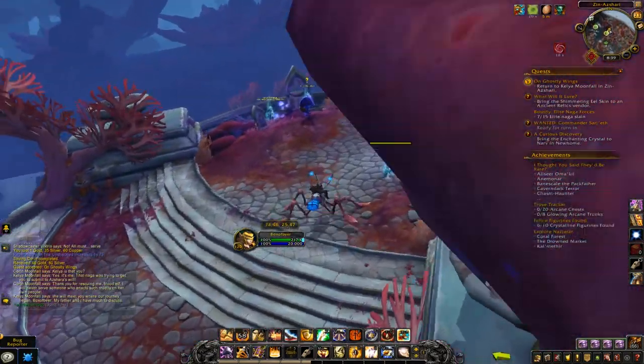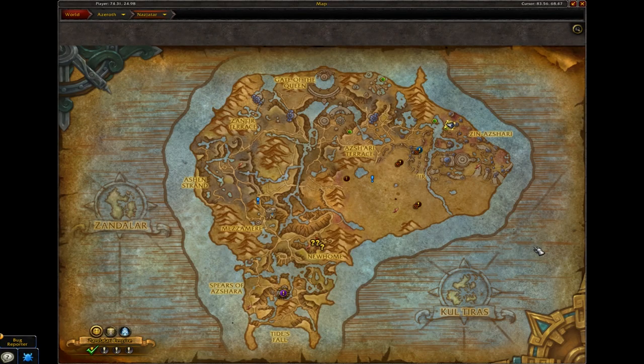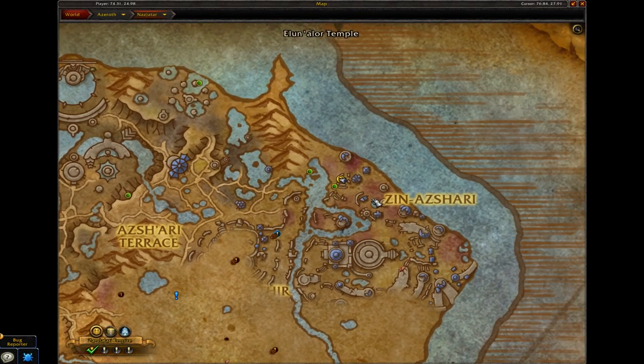Hey guys, welcome to Game Guides channel. In this video I want to show you how to unlock the Flight Master's Whistle in Nazjatar. After you've done the prologue quests, you can travel to the Zin'azshari area and find Talia Moonfall.